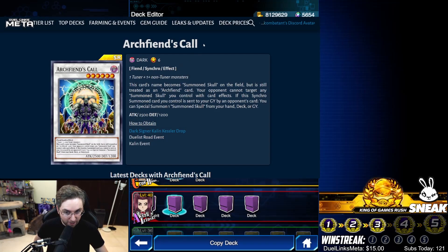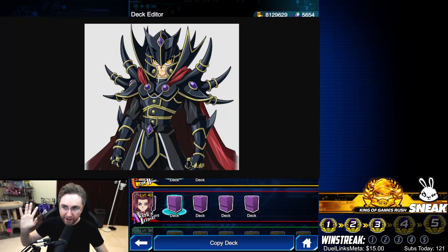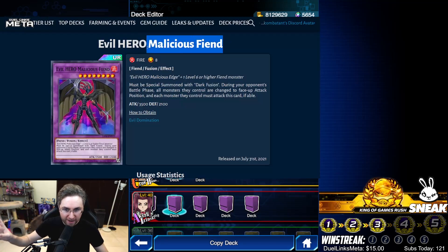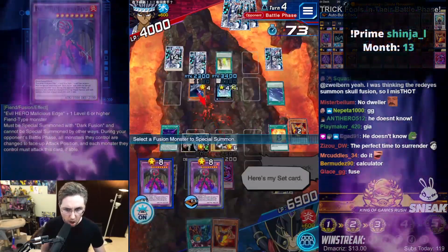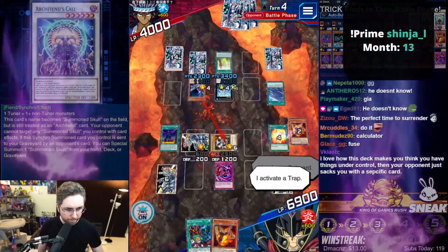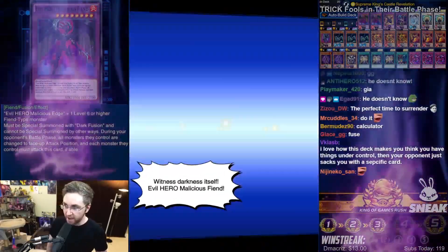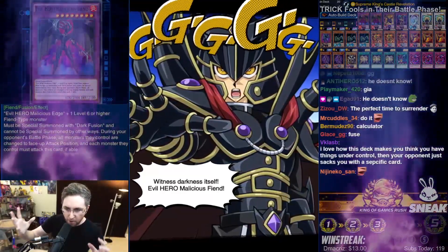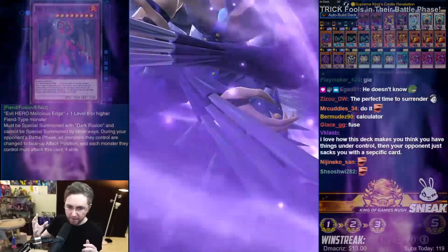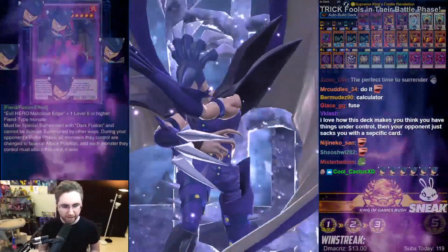I have an insane deck for you - a Summon Skull deck with Supreme King, abusing the Malicious Fiend in the opponent's battle phase. We're tricking them on their turn for the win. It's a fusion summon in the battle phase only because of the field spell, and the Malicious Fiend forces your opponent to attack it no matter what.